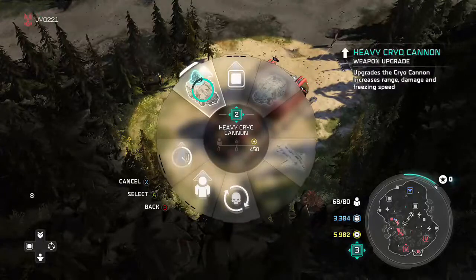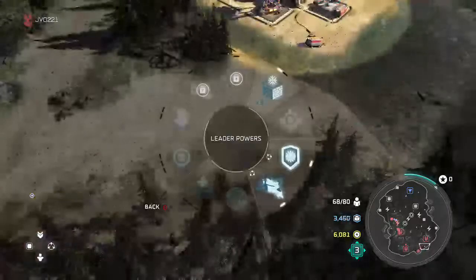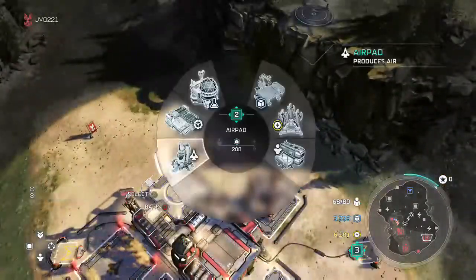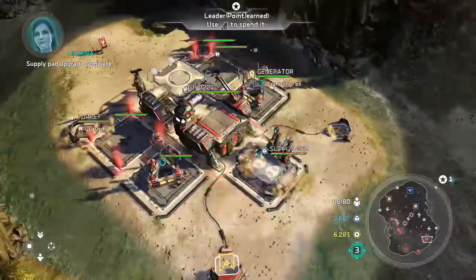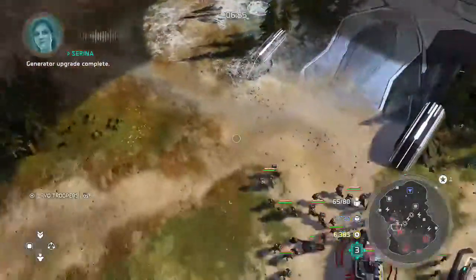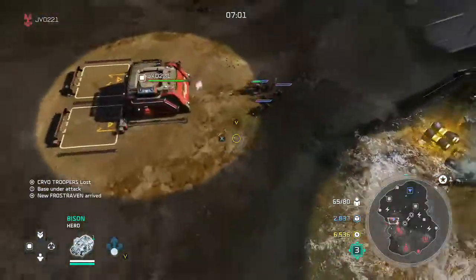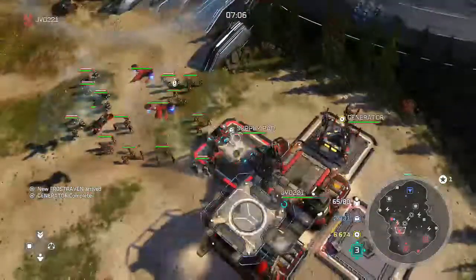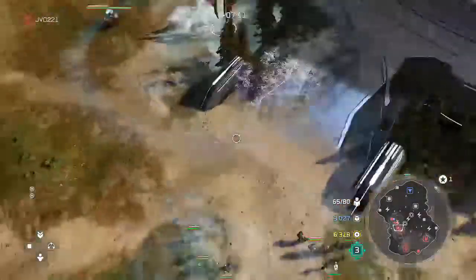Our upgrade for the Bison upgrades the Cryo Cannon, increasing range, damage, and speed — basically an upgraded barrel for its Kodiak-like artillery abilities. As you saw there, one Frost Trooper was holding his own against three grunt squads just because he can freeze them. They can't continue to do damage — their DPS is ruined because they get slowed down, their fire rate slows down, and then they can't do anything about it.